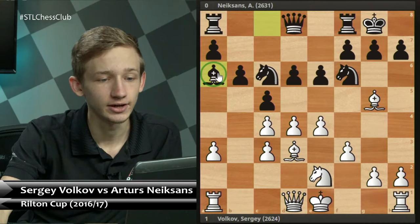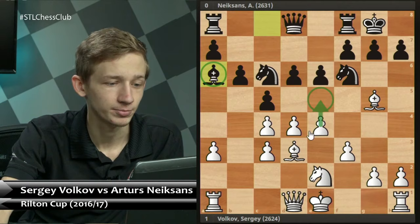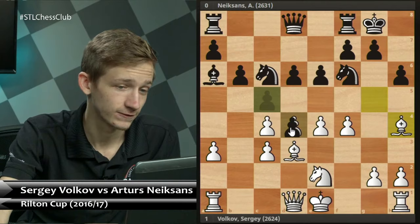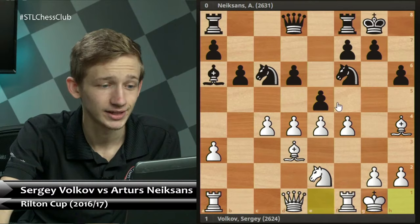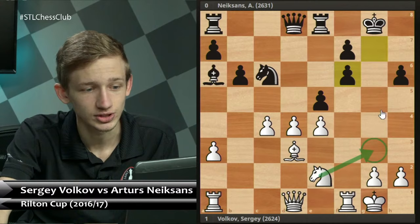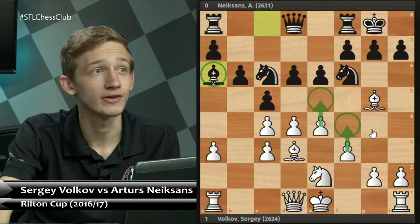Jonas has the right idea — White would love to play e5, but slightly wrong execution; if you play e5 here Black simply takes it twice and the center is gone. The best move for White is actually f4, creating the threat of e5 — a threat that is quite simply impossible to stop. If Black plays h6, White retreats the bishop. If Black takes on d4, White recaptures and e5 comes. The pressure down the f-file is going to decide the game.